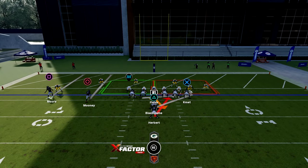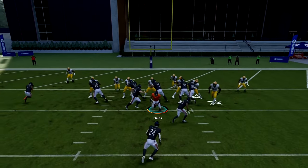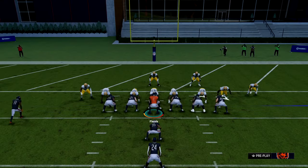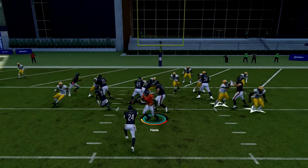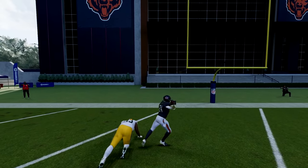Let's flip it — the pre-snap read said don't run it over there, but let's see what happens. It said don't run it there and we ran it there anyway. Let's stick to where we're supposed to run. Right here we have no choice — easy, easy, easy.